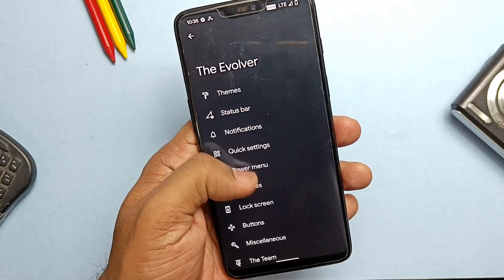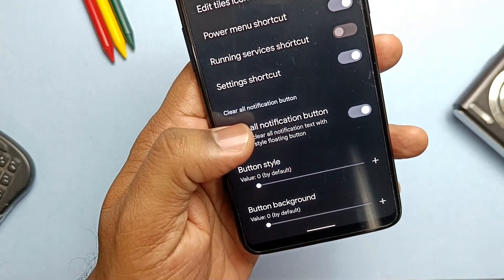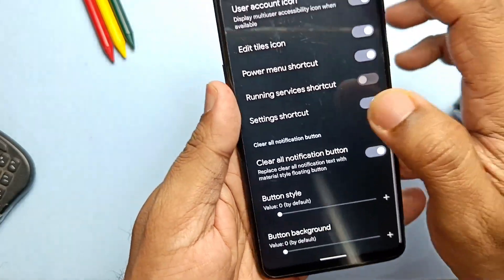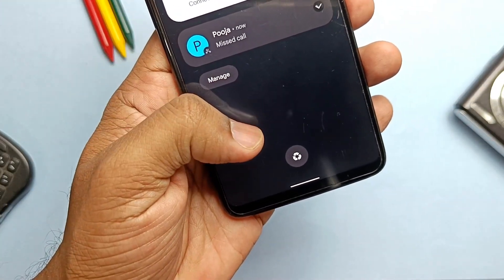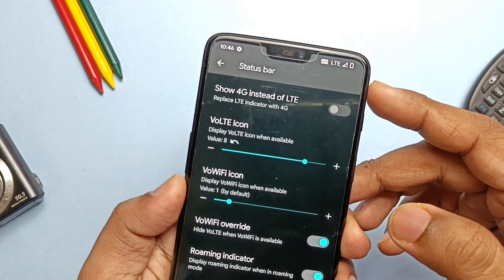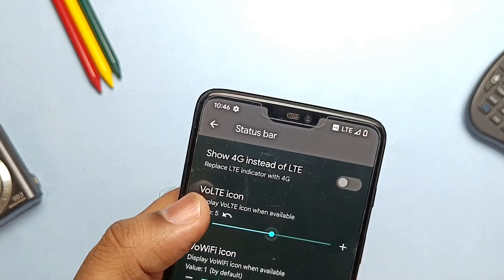In Evolver under the Quick Settings tab, you get new customizations for the Clear All button settings for the notification panel. The ROM has a new slider-type setting to change the button style and the button background. Here are some amazing new Clear All button styles. Similarly, they brought back new bolt icons which can be changed on the go without rebooting the device using the new slider setting.